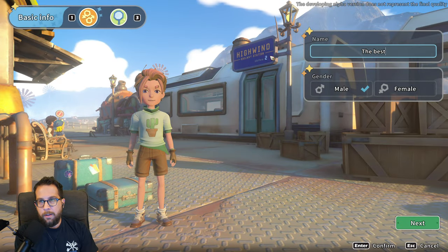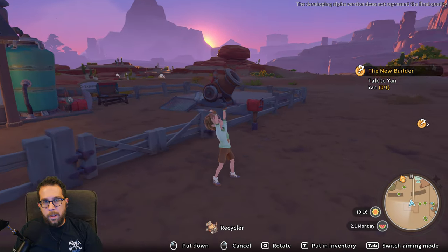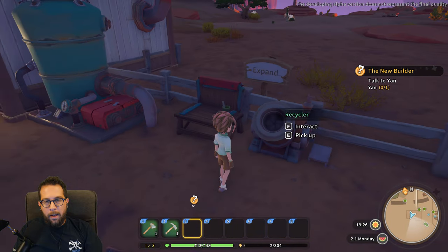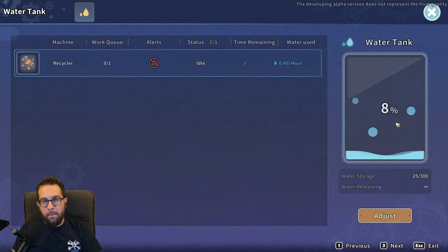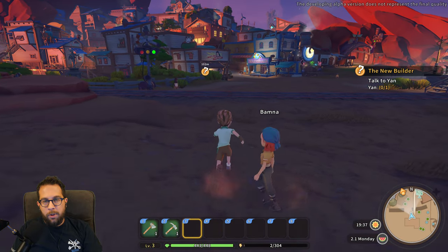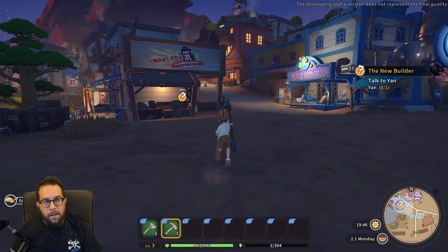I'm going to start a brand new save file and start this right from the beginning. The very first thing you're tasked with is making a recycler. I went ahead and collected all the materials already, and I'm going to plump that down. Anything that uses power is going to function off your water tank — I only have 8%, but I'll show you how to top that off in a moment. The day is winding down and I've used up all my stamina, which is the 2 out of 304 down there at the bottom. There's really not much we can do with depleted stamina.